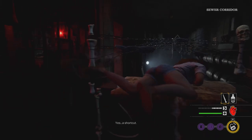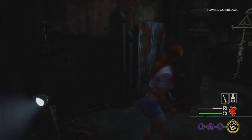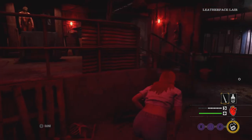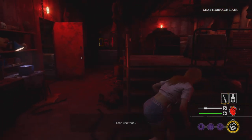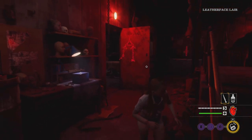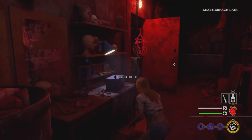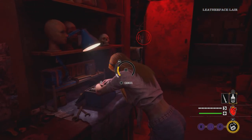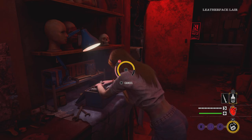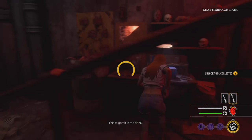It looks like we found another exit door right here, but we're still looking for a toolbox. Maybe there's going to be one inside this door right here — there's always usually a toolbox inside Leatherface's lair. I hear him and he's getting close. He's right there. Does he see us? I don't think he sees us, but either way we got to get this tool out of this toolbox quick — we're trying not to make any more noise because it does seem like he's gone away from us.